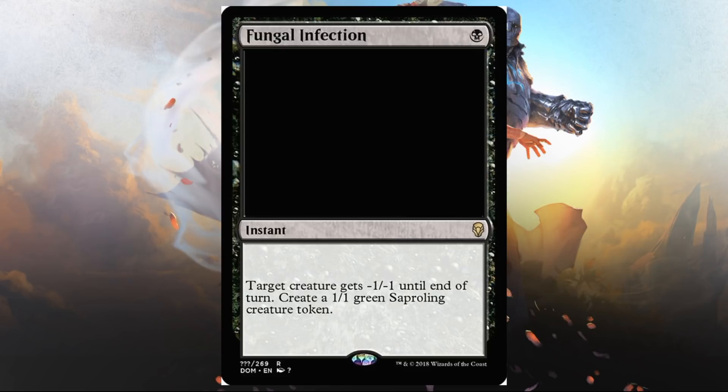Fungal Infection — black instant: target creature gets minus one, minus one until end of turn; create a 1/1 green Saproling creature token. So Saprolings and Fungi are back! If you liked them in Fallen Empires, you're going to like them here. This is also just a decent combat trick even if you're not all-in on that theme. Black does seem to have a strong Aristocrat strategy — ways to create tokens, things to sacrifice them to — which I always like. This could be a fun color for Limited play for sure.